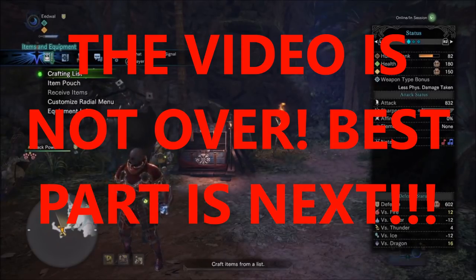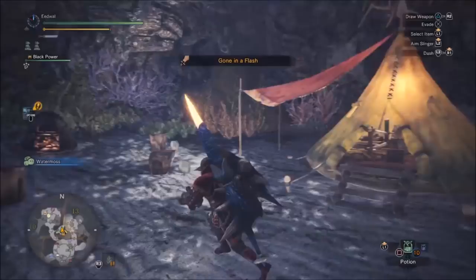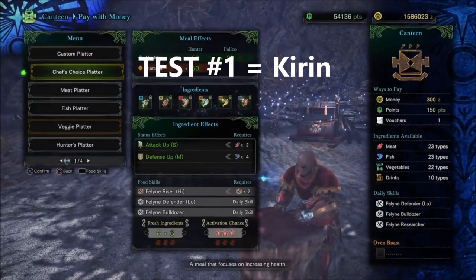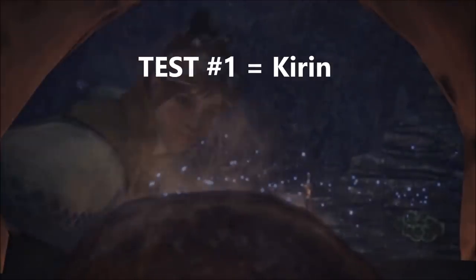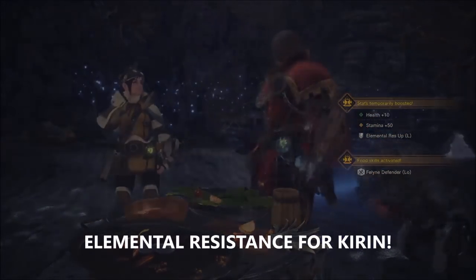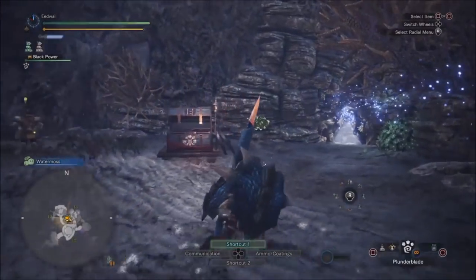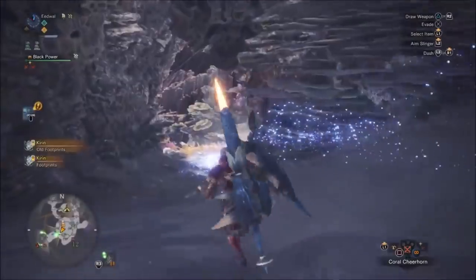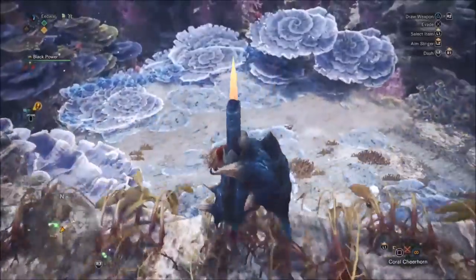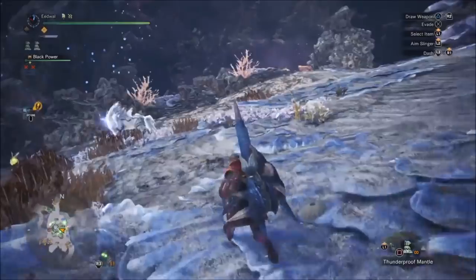The video is definitely not over — please stay tuned and I'm going to test out this build in the game. First test is a Kieran test — everybody hates the Kieran because it keeps one-shotting people. But if you take the elemental resistance platter and put thunder resistance gems in, with vitality and divine protection, you will not die. Also with a Gun Lance you can just block the thunder bolts, so that's a tip too for a melee weapon if you're worried about dying.